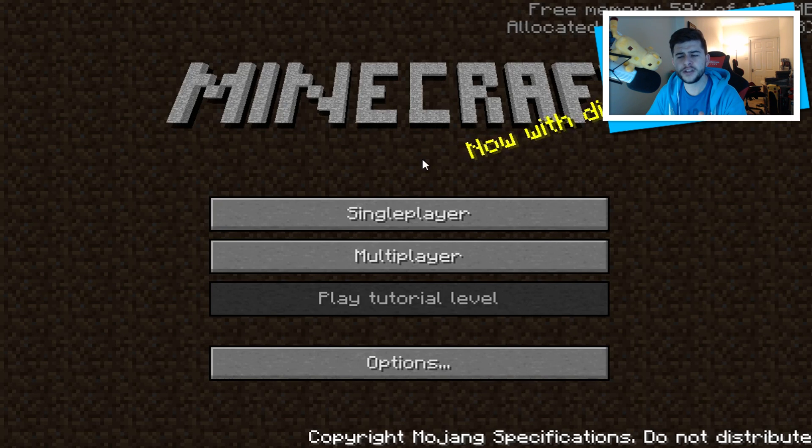Something very interesting about the main screen of Minecraft in the early stages of alpha: it does say 'Play Tutorial Level.' I spent a couple of hours trying to unlock this within the game — it is not possible. I did a lot of research on Google and never found what a tutorial level looked like on Minecraft PC. What I did find is that they planned to bring a tutorial level to PC, very similar to console edition, but they never released it. As the versions go on you'll start to notice the 'Play Tutorial Level' disappears.